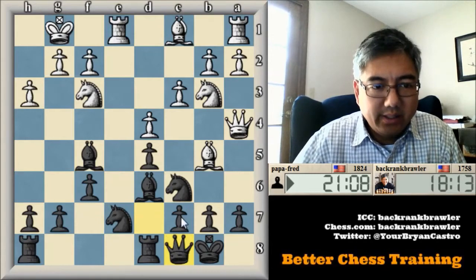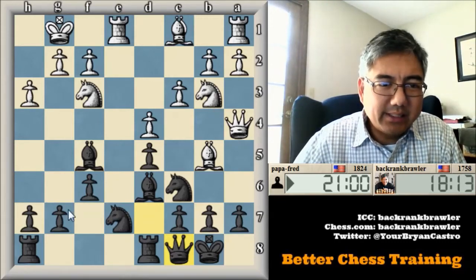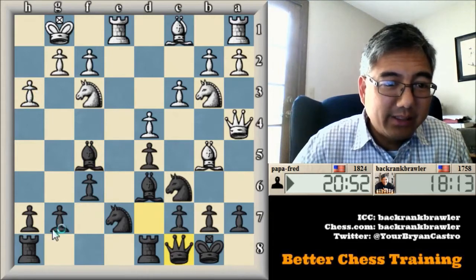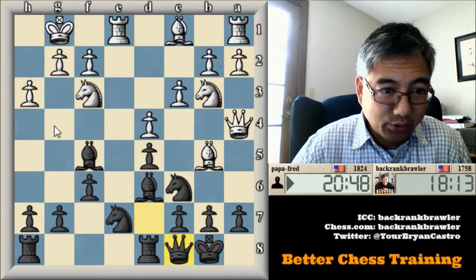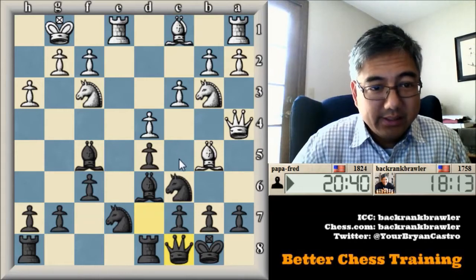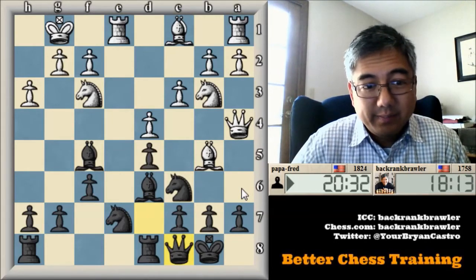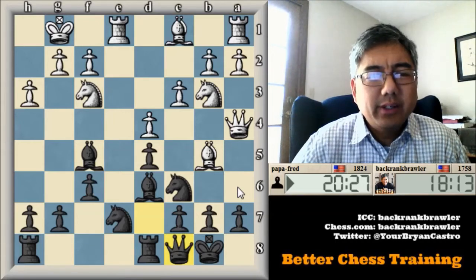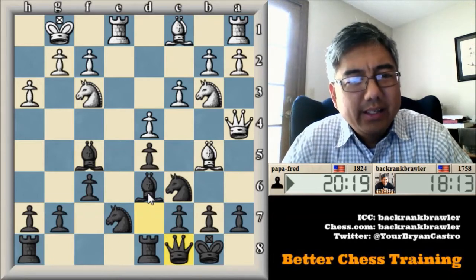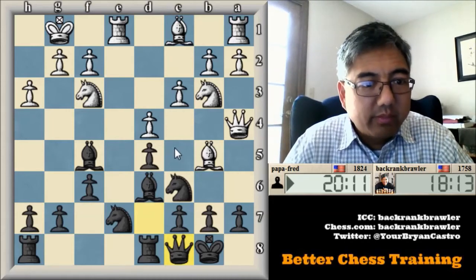I can start to bring my pawns up and start to pressure. Instead of sacrificing a bishop, I can use the same plan but just use my G pawn to drive in. I can almost ignore if he plays knight to C5, because I don't see him being very successful. If he does play that, I can reassess because I can always take it off with the bishop.